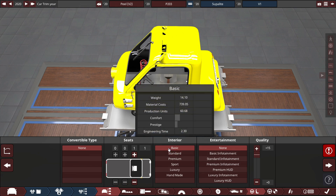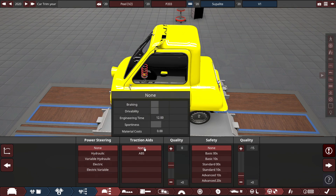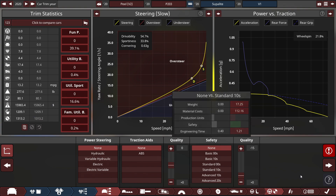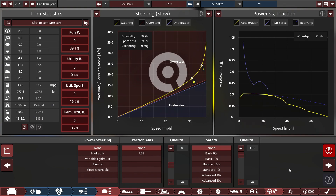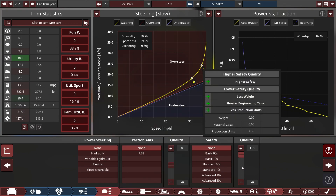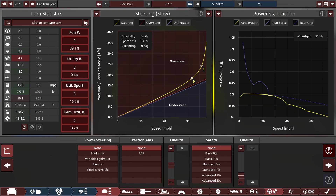Imagine if we did have one: a single seater, basic interior, no entertainment whatsoever. For safety: no power steering, no traction control, and safety set at none with negative 15. What's kind of interesting — if you set it to plus 15, the weight goes from 277 to 322 pounds. At zero it would be about 300 pounds. At negative 15, it's 277.6 pounds. So the best way to reduce weight significantly is to set the safety to a negative quality setting.